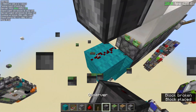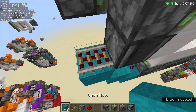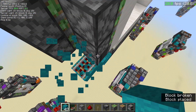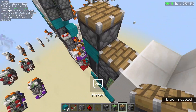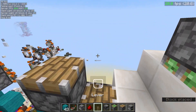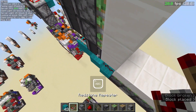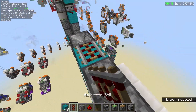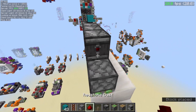Next, go up and place a rail or a hopper here. Then two observers facing up, a block, a piston — this piston is going to update that. Then you want an observer here, a block, another rail right here, and then three observers like this.